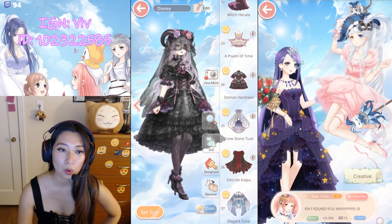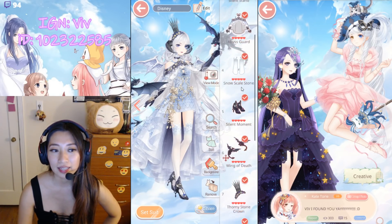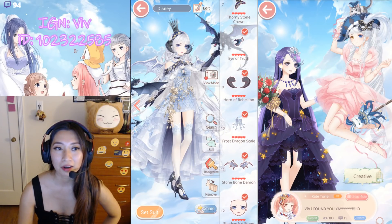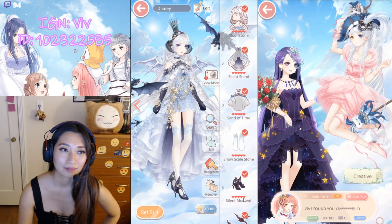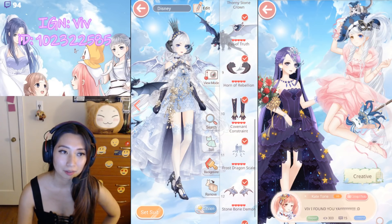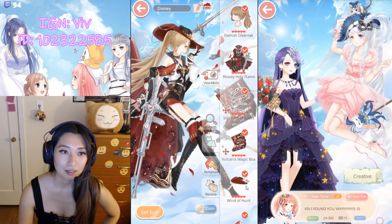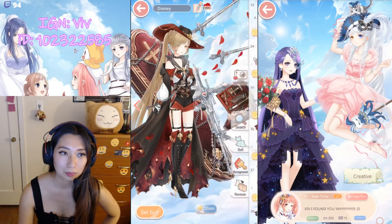And then we have Snow Stone Tusk — aka Daenerys Targaryen from Game of Thrones — and there are her two pet dragons. I love it so much. There's the original pose without the arm pose. Up next we have Kalpa — Pose one and Pose two.